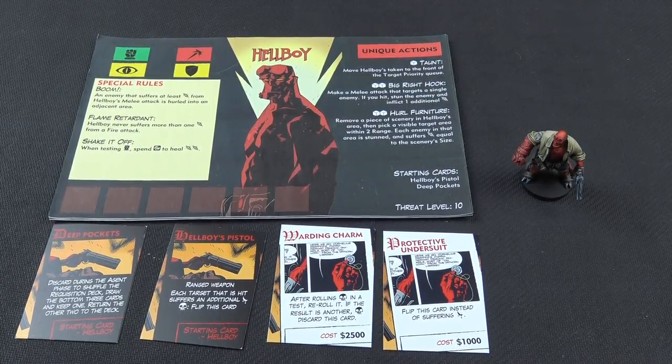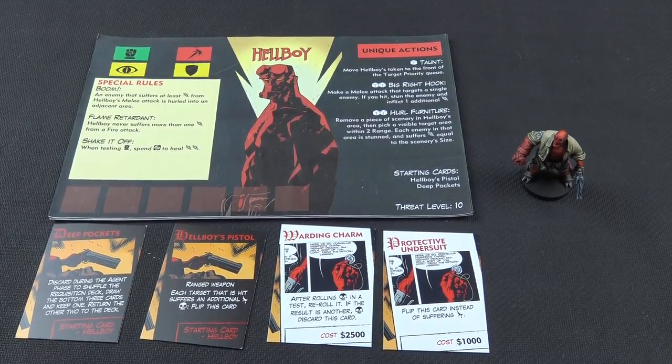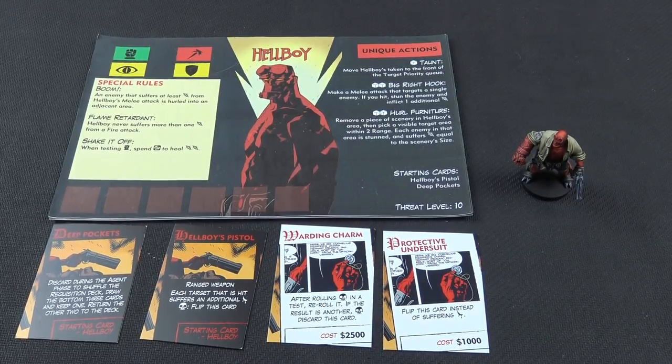Big Right Hook does stun but for the purposes of this playthrough we're not going to use stun just because we want this to be quite quick. And Hail Furniture - I really want to do that, but Paul has always failed his roll. That's a ranged attack. As far as what Hellboy is armed with, he's got Deep Pockets so I can discard this during the agent phase, shuffle the requisition deck and draw the bottom three cards and keep one - it's a free upgrade because Hellboy stashes everything in his pockets. Hellboy's Pistol is a ranged weapon; each target hit suffers additional damage. He's got a Warden Charm so if I roll any catastrophe symbols on the black dice I get to re-roll them.